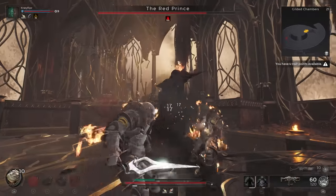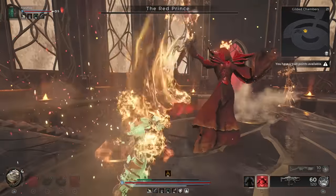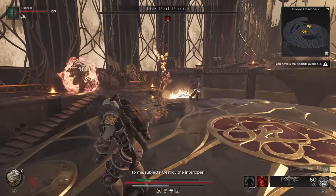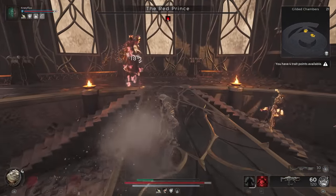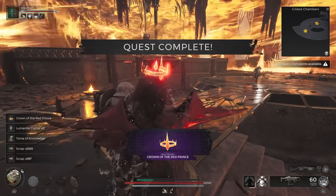While defeating the Red Prince with just the Assassin's Dagger is easier said than done, it can be accomplished with good enough armor and a handful of attempts. Upon doing so, you will be awarded his crown. It boasts 25 resistance against fire and gives off a faint red glow.